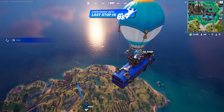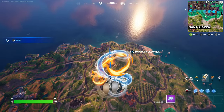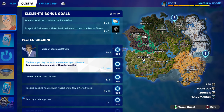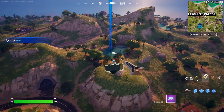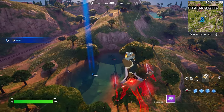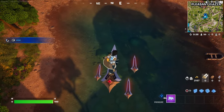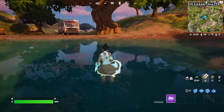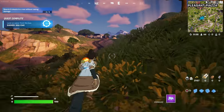Let's jump out of the battle bus and fly right over here. Open the glider and just touch the water — that's all you have to do. Make sure you land from the battle bus directly to the water. Do not touch the grass or anything, just touch the water and you'll complete the first quest.